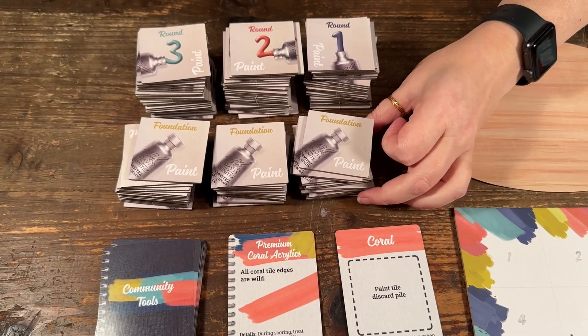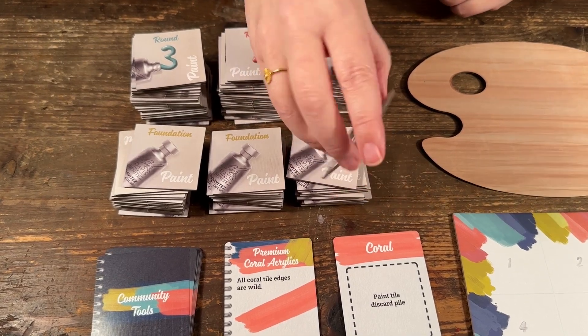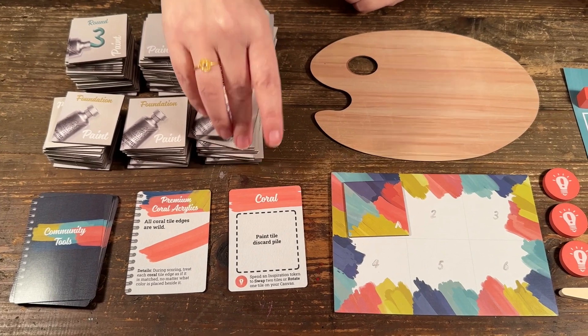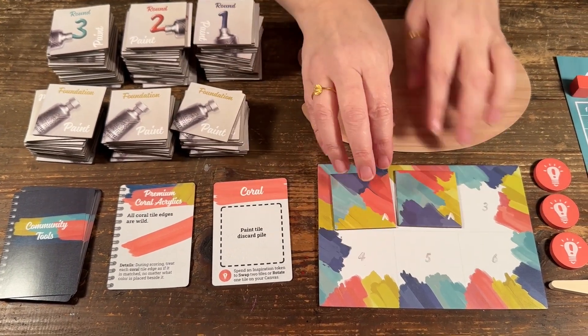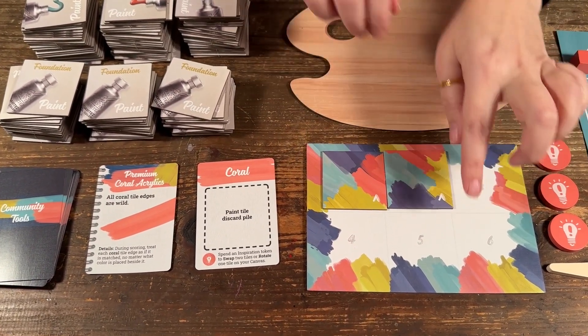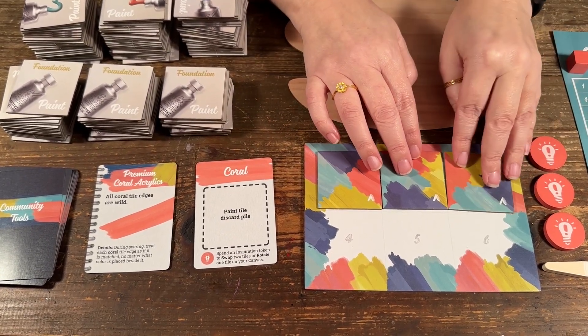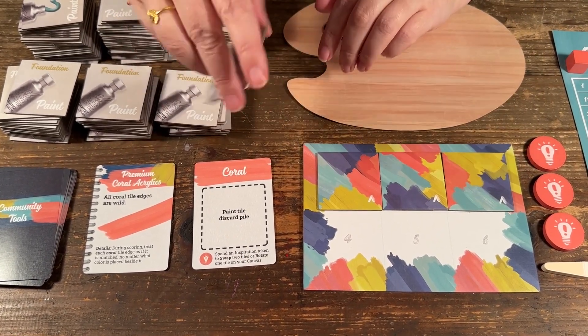Regardless of how many players are playing, everybody is going to fill their board with the foundation tiles, taking them one at a time and placing them in spots one through six. This little arrow is going to be facing up — it's in the bottom corner facing up.